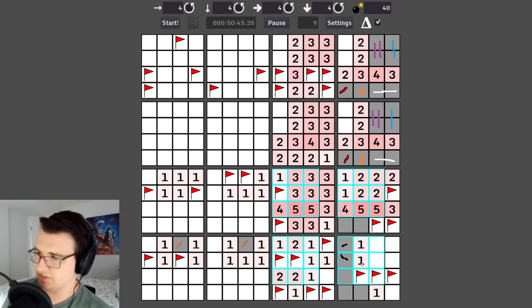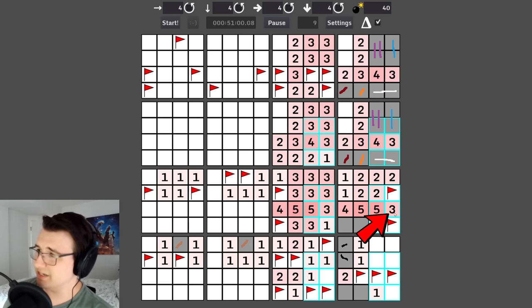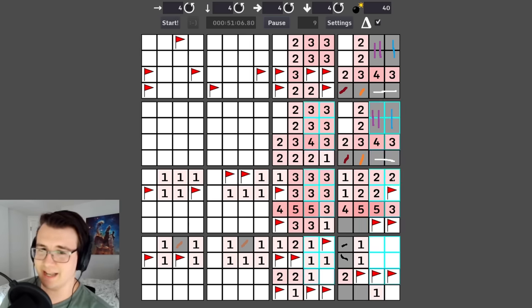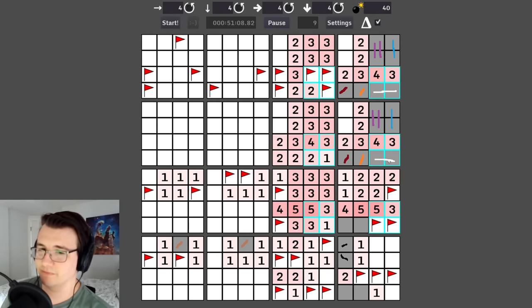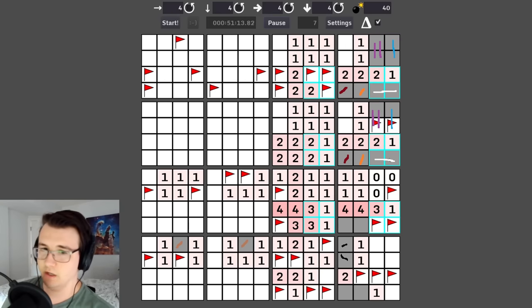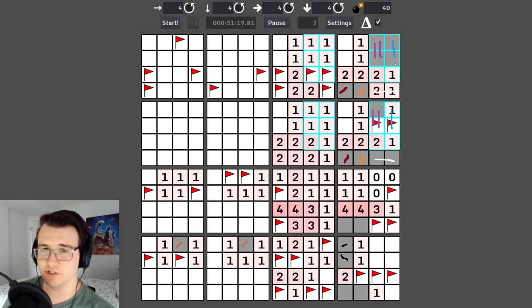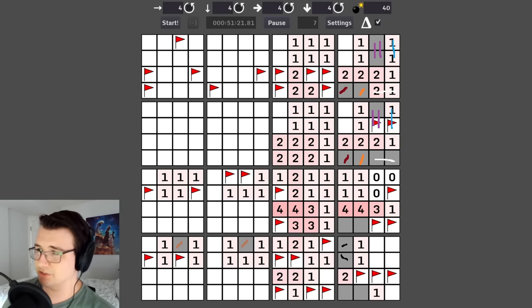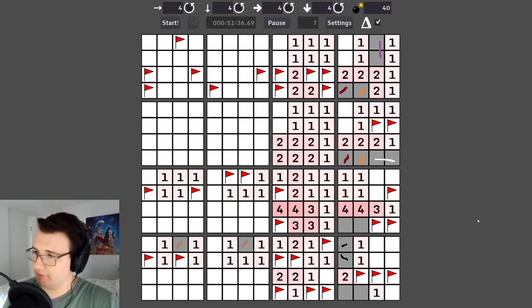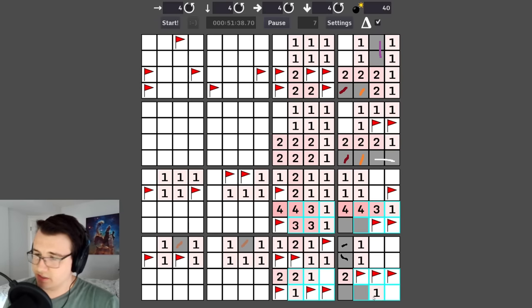This one has only one possibility for a mine — drop it. This one already has its mine covered, so this is not a mine. This three is interesting — only four cells and three mines. Both of these have to be mines, there's one mine here, these two are not mines, and the blue is now covered. I can also clear out a ton of the purple. Six mines marked — where's the seventh?